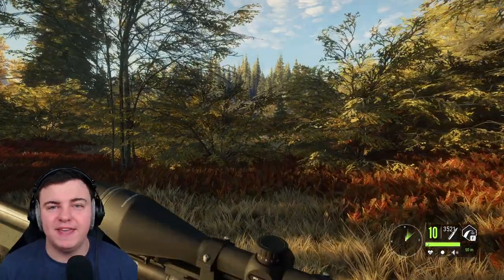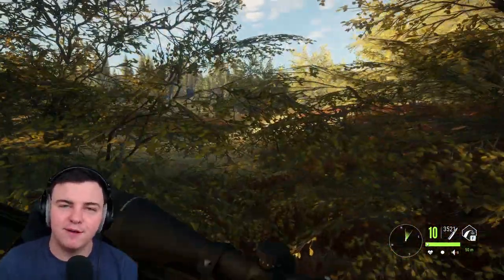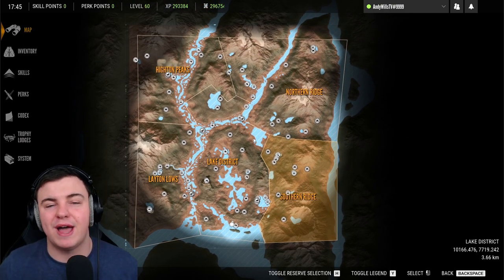That pretty much covers all of the animals on the map. The only other thing to do is go through the outpost locations — if you pause the video right now, you'll be able to see where they all are.